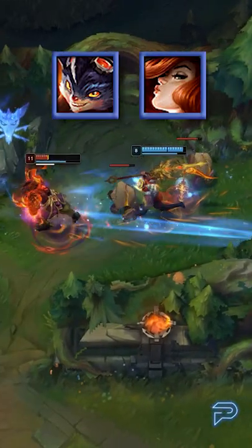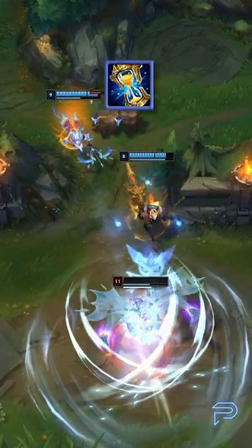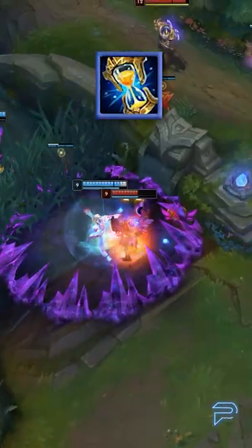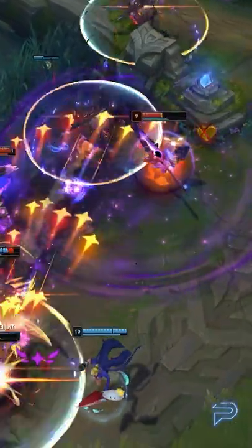Obviously, you won't be a big beefy bruiser like J4 Jungle would be, but you remedy that by making your first item Zhonya's Hourglass. That way, you aren't insta-dead when you engage. So, if you're a support player that's tired of having to choose between playing a win lane and having to engage for fights later on,